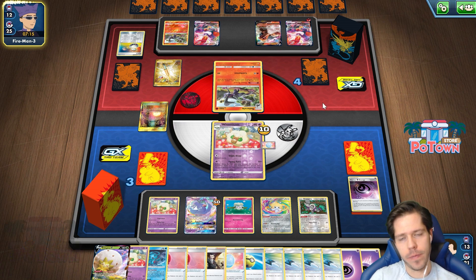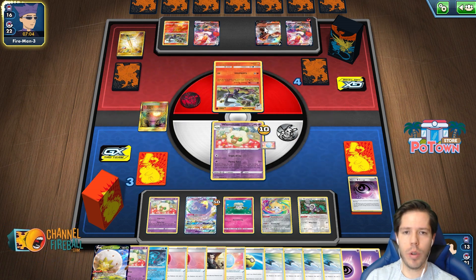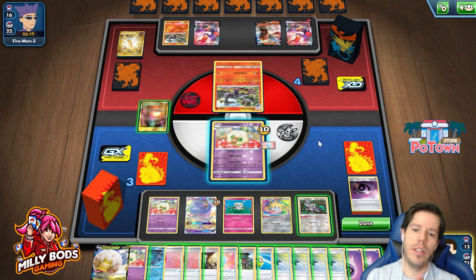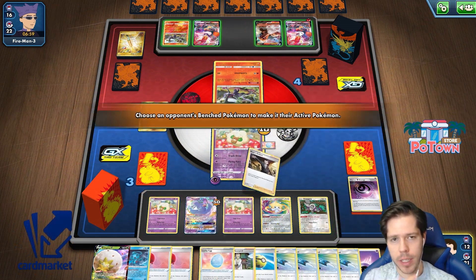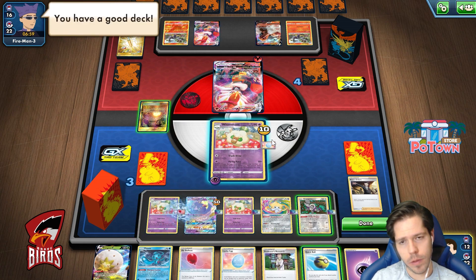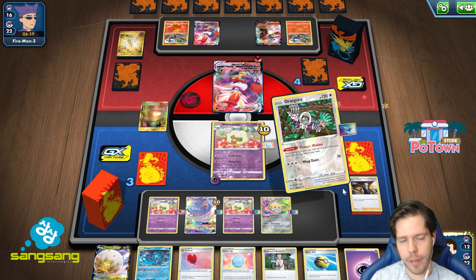I don't know if my opponent plays Reset Stamp or not, but taking a knockout here lets me keep a ton of tools in play, which is great. Then all I need to do is go Boss and KO this guy. However, if I go Boss and attack this guy and he attacks me, that might actually be better. I'm going to attack this because that's the only thing that's powered up — they're going to need a Welder anyway. Therefore I should put this to have access to the Boss in case I get Marnied.